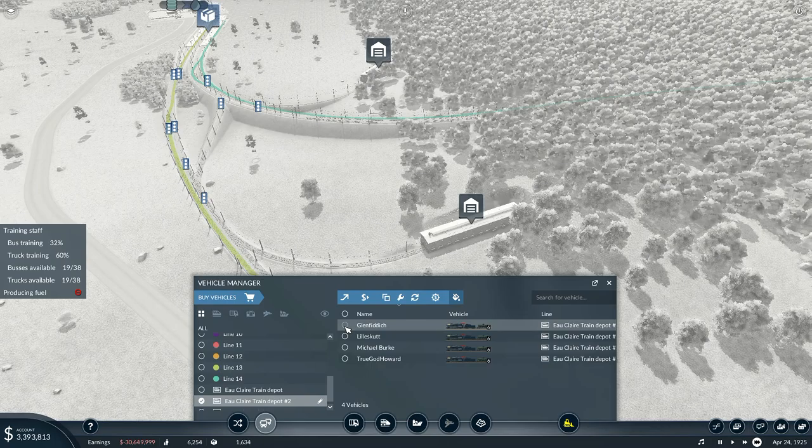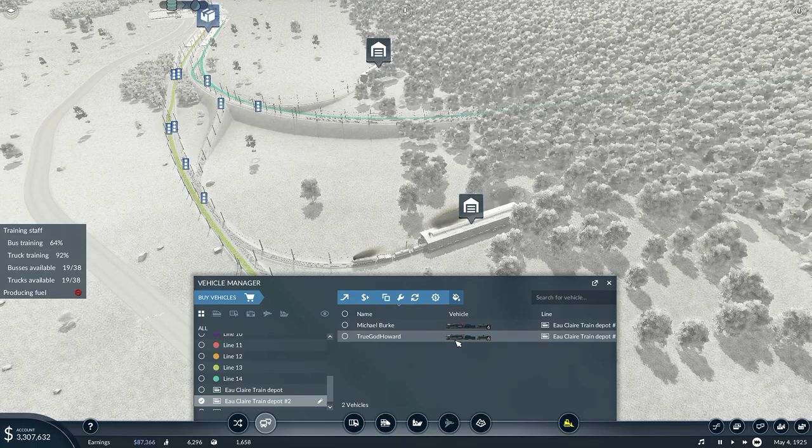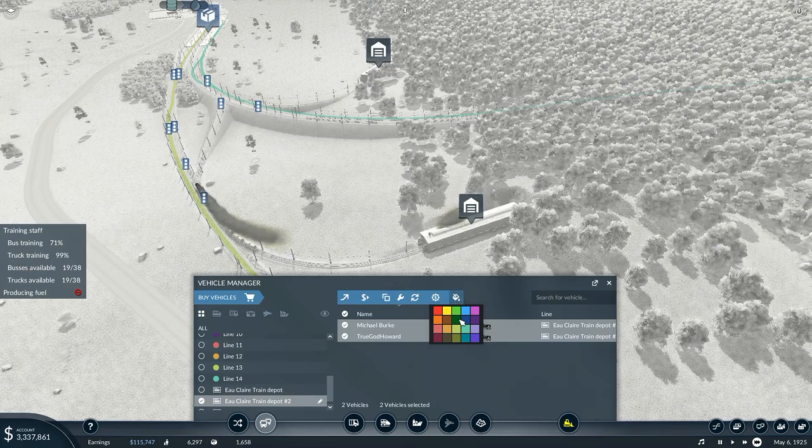I now need to get you out onto the line. Two of you are going to go on line 13 — that will be Glen Fiddick and Little Scutt, going on line 13, which is that color right there. Then Michael Burke and True God Howard are going to be assigned to line 14.